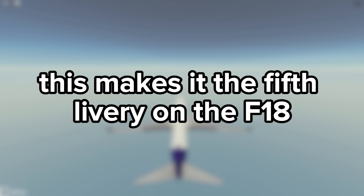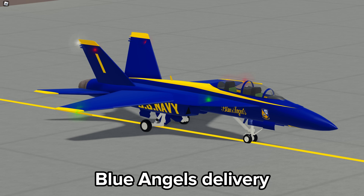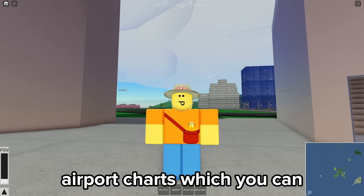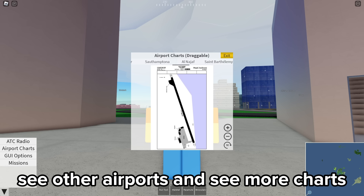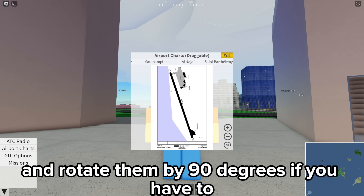This makes it the fifth livery on the F-18, if we include the other four: the Standard, Blue Angels, Diamondback, and Jolly Rogers liveries. The final addition is the airport charts, which you can access by clicking in the bottom right and selecting airport charts. By dragging the grey bar you can see other airports and more charts, and you can zoom in, out, and rotate them by 90 degrees if needed.